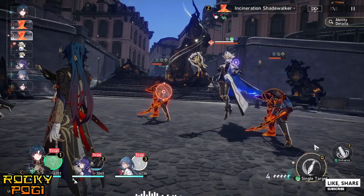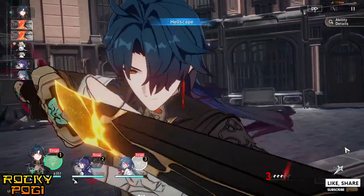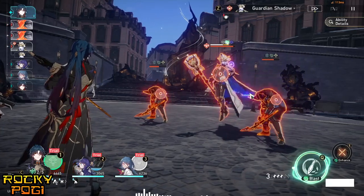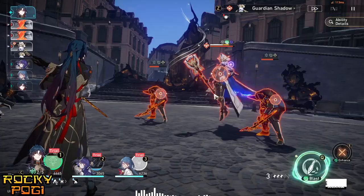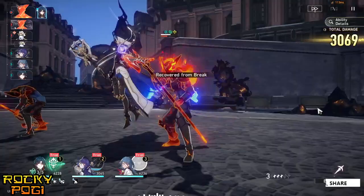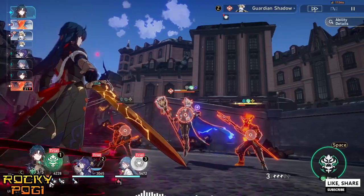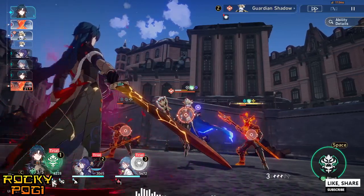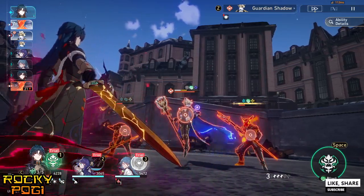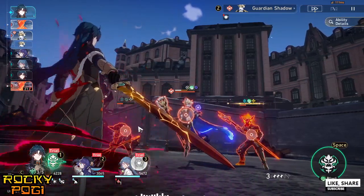First, let's use the enhanced basic attack — nice design. Once you enhance, you can damage all enemies at the center. Let's try the ultimate. Blade says: 'That paradise may be unreachable for me.' He's already buffed with the skill, and the ultimate consumes around 20% HP. It deals AOE damage as well.